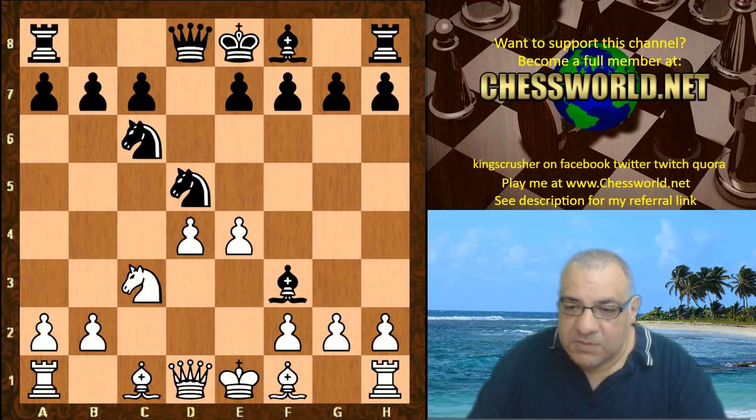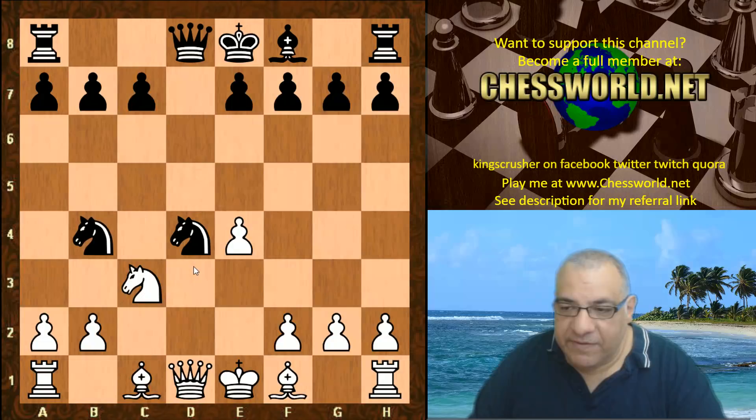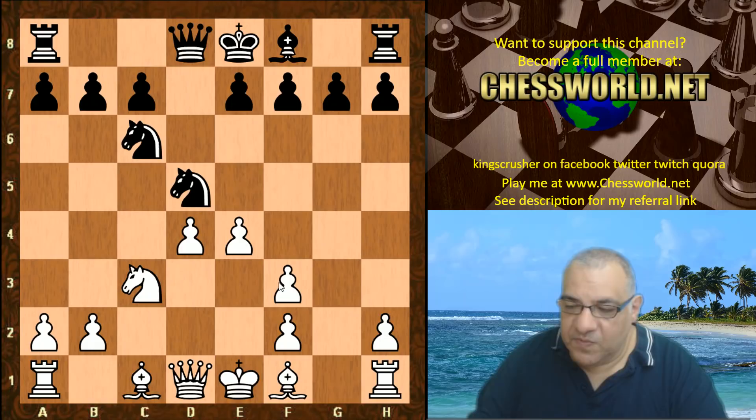He takes here because if Qxf3 then Nxd4 is very nasty for White — Black has a big advantage. So it's necessary to take with the g-pawn. But this light-square Bishop could also be pretty dangerous later as well. Nb6 — now the d-pawn is under fire, it's pushed forward.